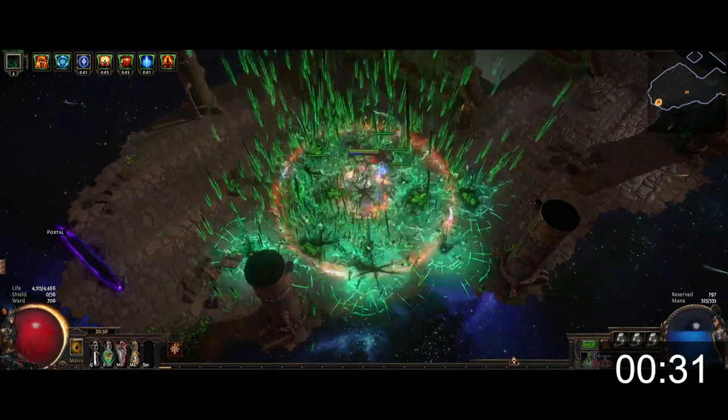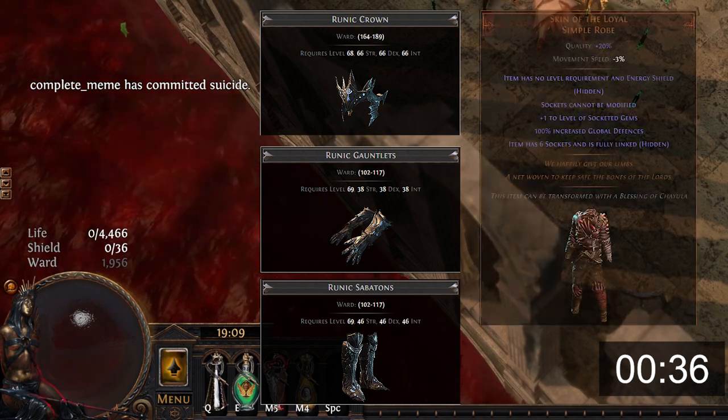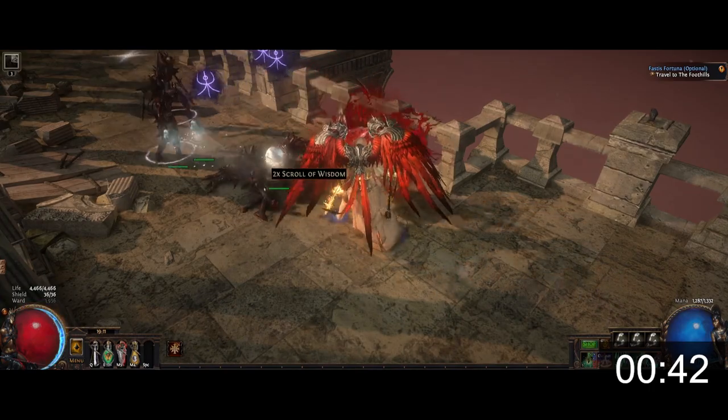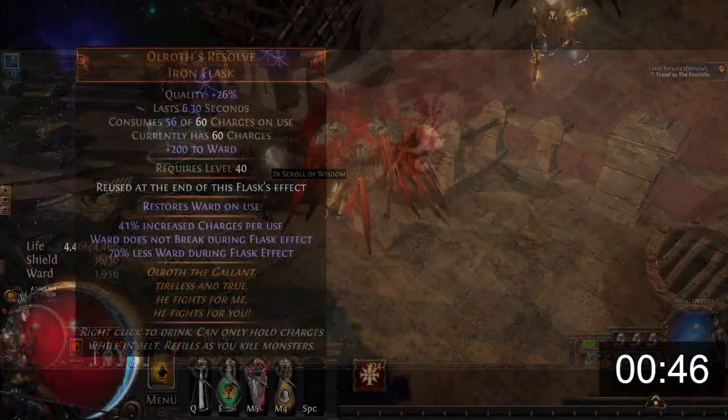To not die from the incoming thousands of damage a second, we get a bunch of Ward — a base defense which can only be scaled with increased global defenses. Ward acts as a buffer that absorbs damage before your life, much like ES, but it breaks and goes on cooldown after 1 hit. This Ward is made permanent using this flask.